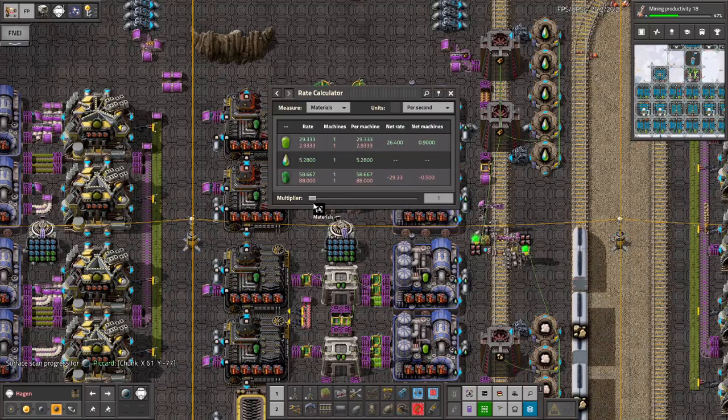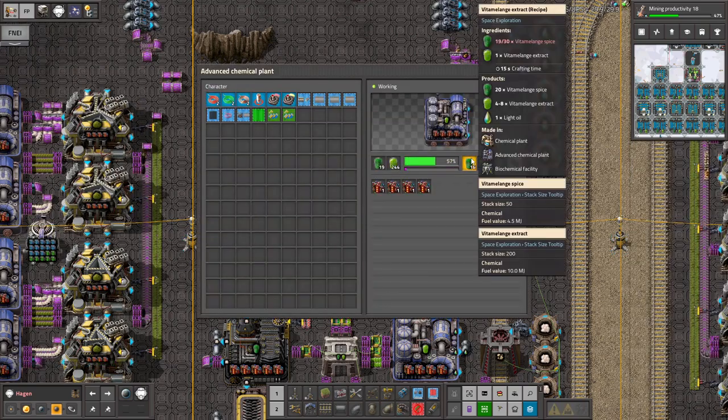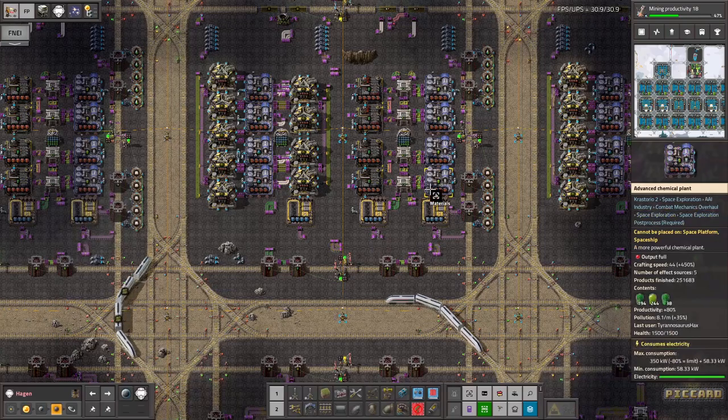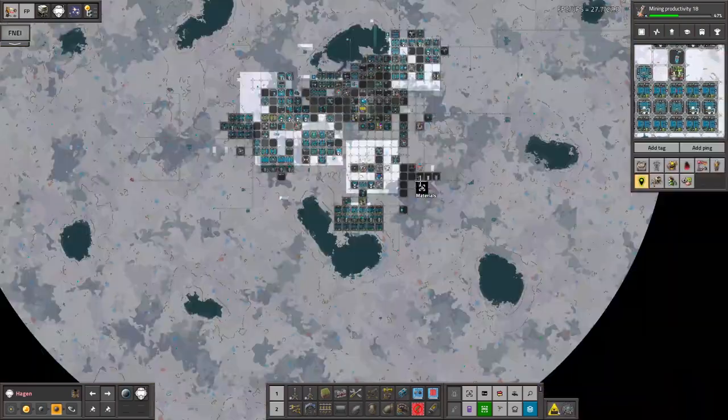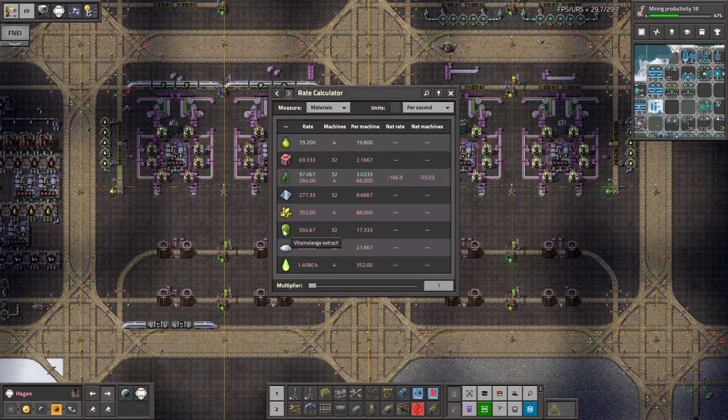544 spice per second — if we're turning it all into extract — would be about... wow, almost as much extract. Prod9s are crazy. So 557.3 spice turns into 501 extract per second, and the recipe calls for 30 spice. It's basically 10 spice becomes 1 to 7 extract. Anyway, we're looking at like 500 spice per second if we had more Prods already, and this monstrosity — which is probably over-engineered — is looking for 554.